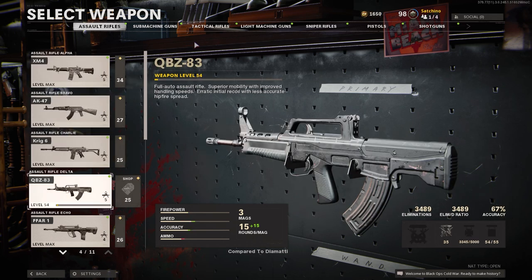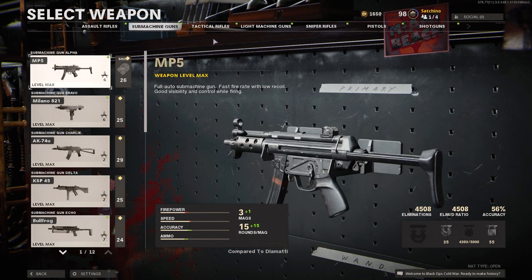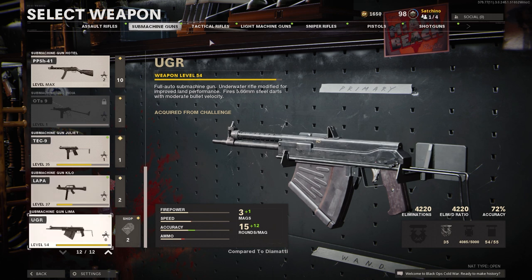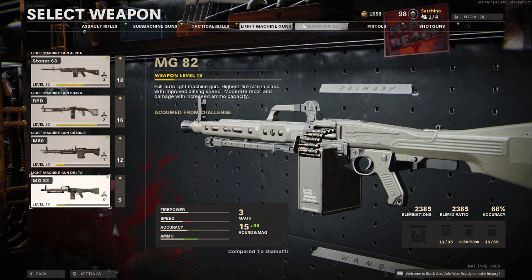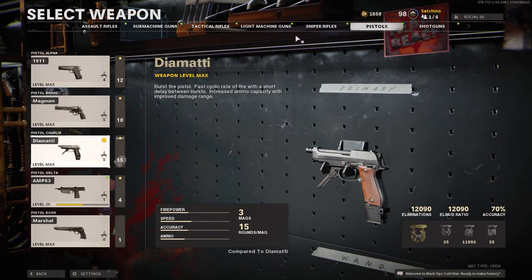There are 52 individual guns in Black Ops Cold War — and yes, I am including things like the Ballistic Knife and the R1 Shadowhunter, as they are weapons that you shoot. But 52 guns in a single game is insane. Including all of the melee weapons and wonder weapons, that brings the total number of weapons to 64.